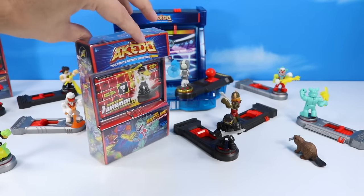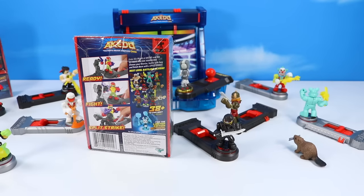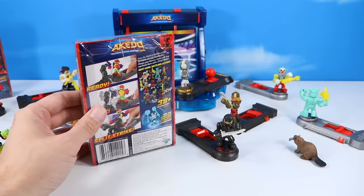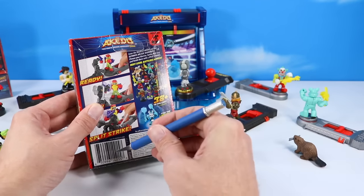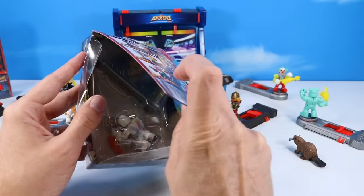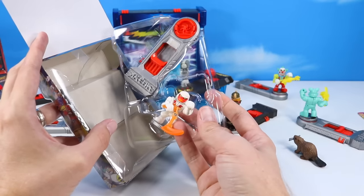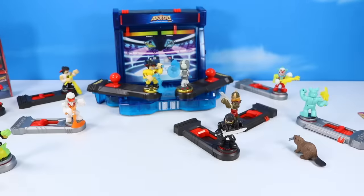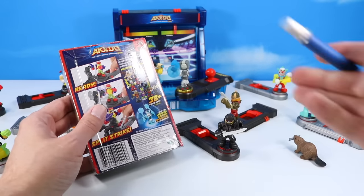Not a bad find for a basic figure. I'm unsure if there are workable codes on the back here — there are some imprints and numbers, but so far with Moose it's pretty random. If you guys know a code that I'm just not seeing today, let me know in the comments. The second mystery pack looks like another White Wraith — an epic character, so kind of a little rarer. And I've got one more pack here.